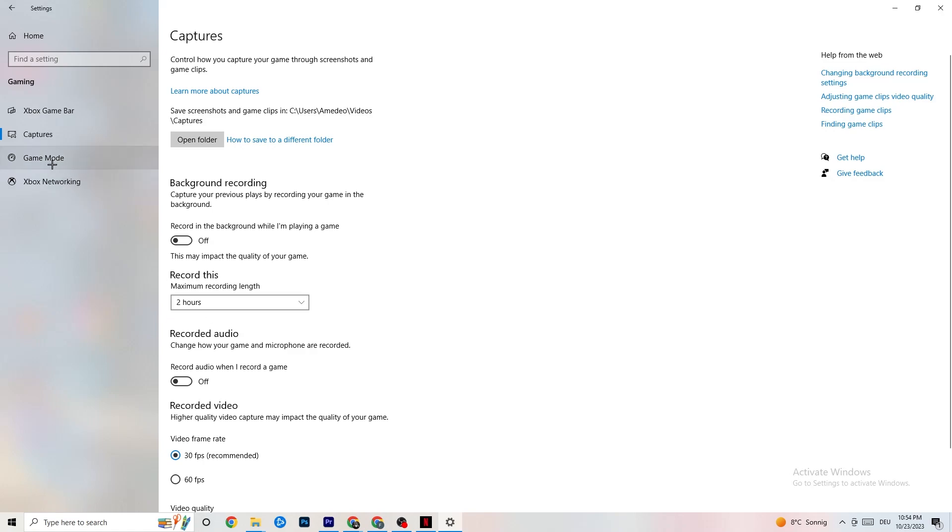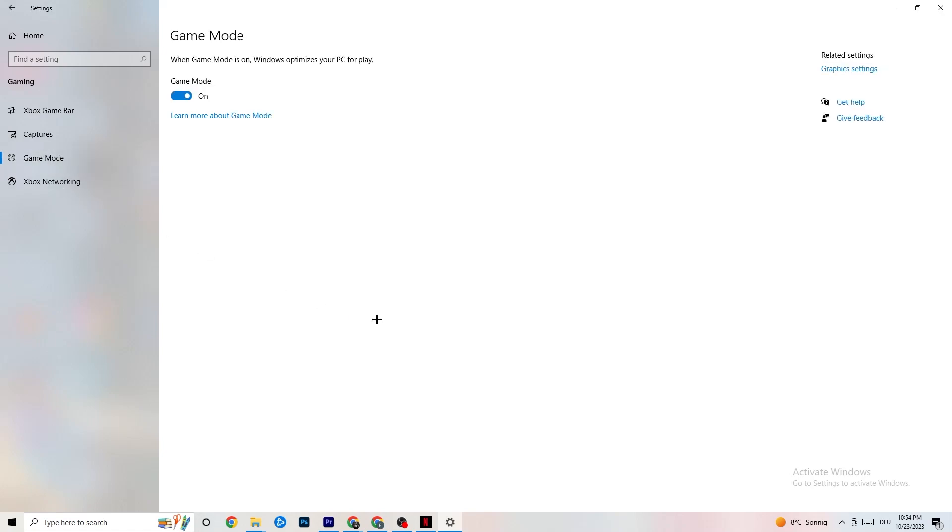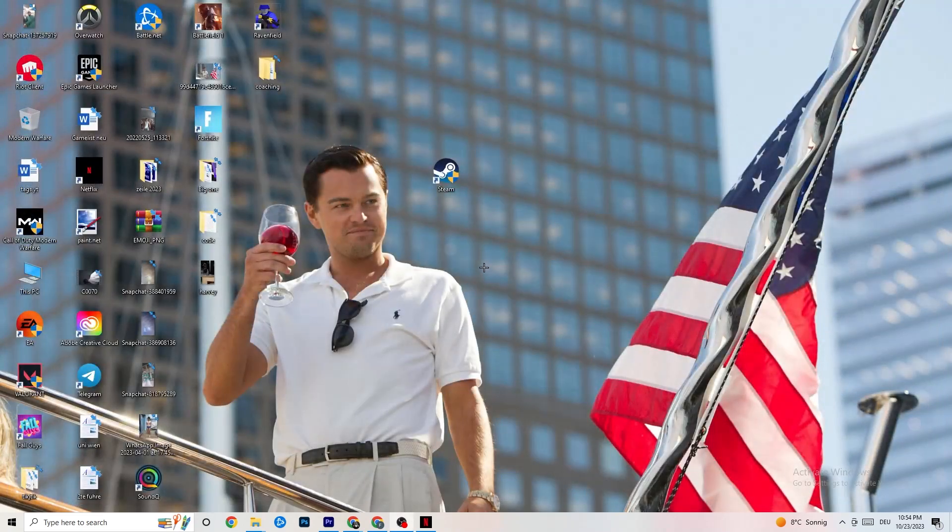Click on Game Mode. This one is tricky — I can't generalize and say turn it on or off, as it's different for every PC. Just try it both ways and see which runs better on your device. Once you're done with Settings, you can close it.